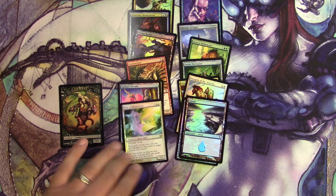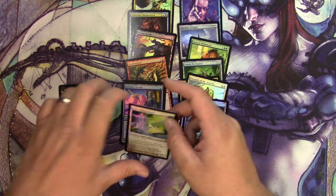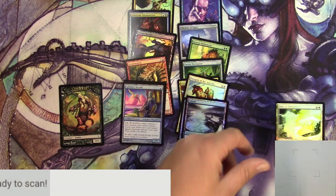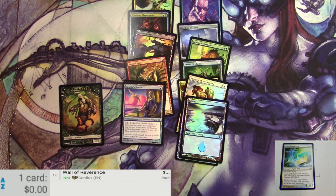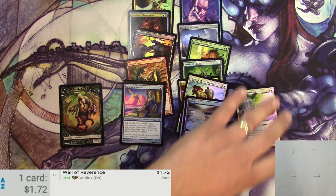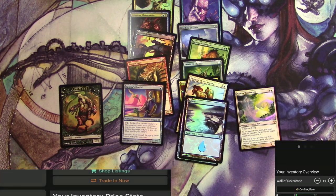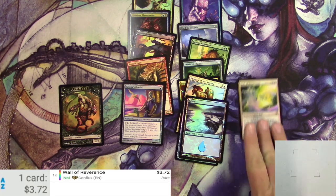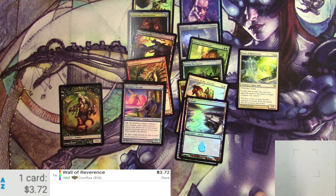Alright, that is it for one pack of Shards of Alara premium everything-foil. Let's quick scan up my Wall of Reverence and see if it's worth anything. As a regular rare it books at $0.72, and as a foil it's $3.72 — so I really scored right there. Anyway, thanks for watching. Make sure to like and subscribe, check out my other videos, and catch you later.